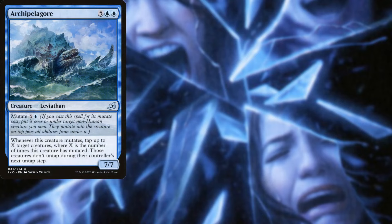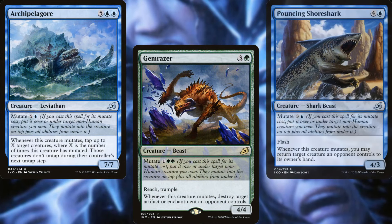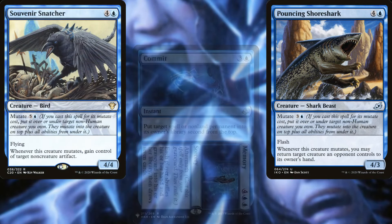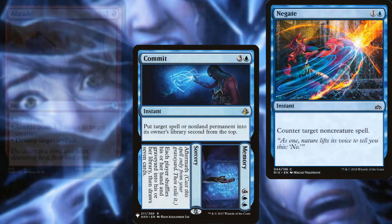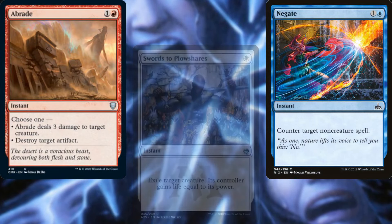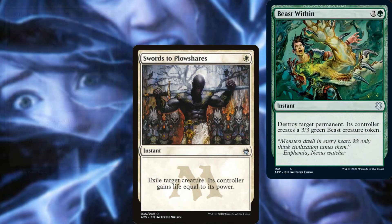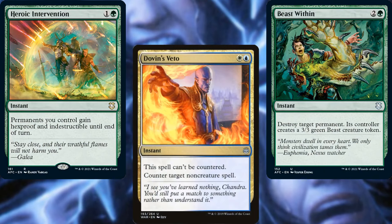Archipelagore, Gemrazer, Pouncing Shoreshark, Souvenir Snatcher, Commit // Memory, Negate, Abrade, Swords to Plowshares, Beast Within, Heroic Intervention, and Dovin's Veto help us to keep our opponents in line.